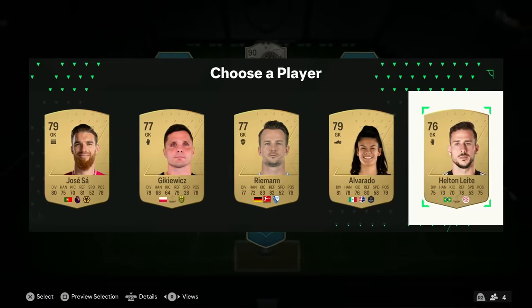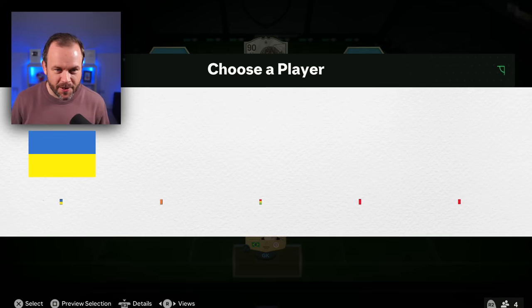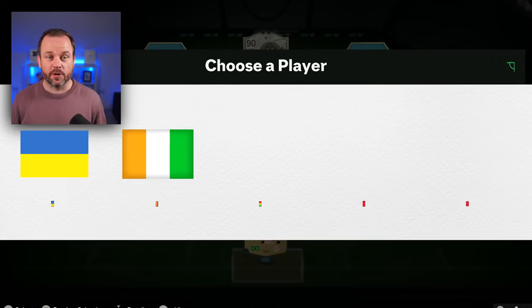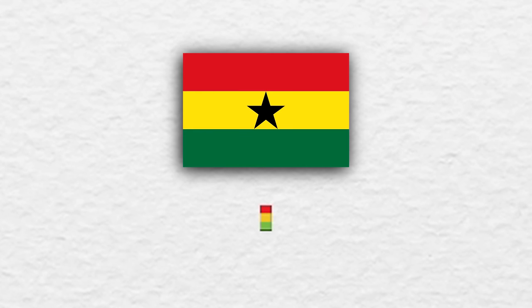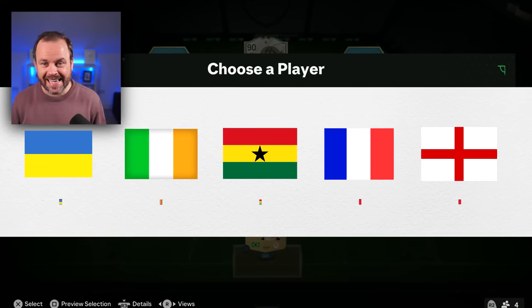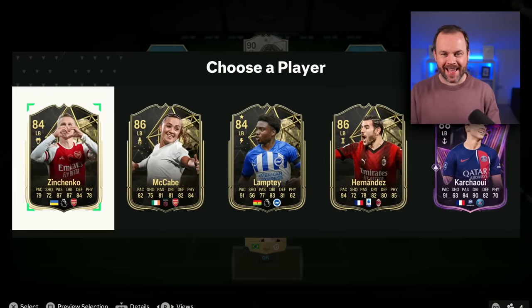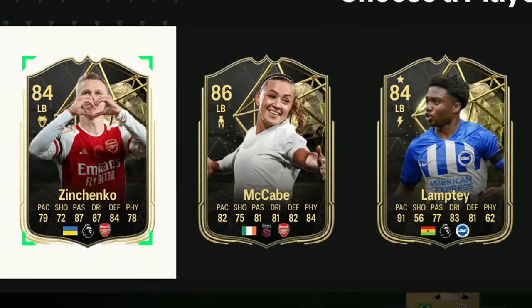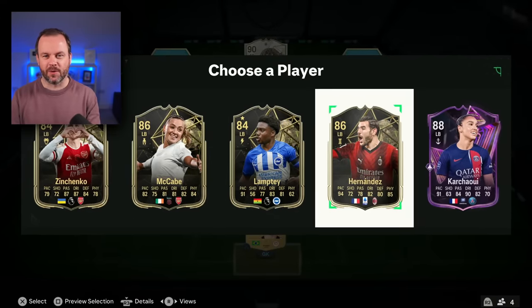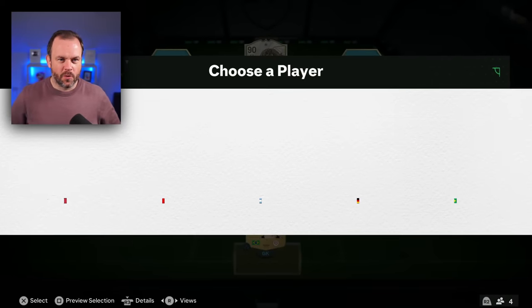Oh, that was guaranteed a good card! Honestly, the fact I don't even get to see the full flag is making this even harder. Right, left backs — that's going to be Zinchenko for Ukraine. Is that an Ireland or Ivory Coast flag? Looks like Ghana? That's France — no it's not. Is that England? This is impossible. I'm gonna go Zinchenko. It was France, and it was McCabe for Ireland.